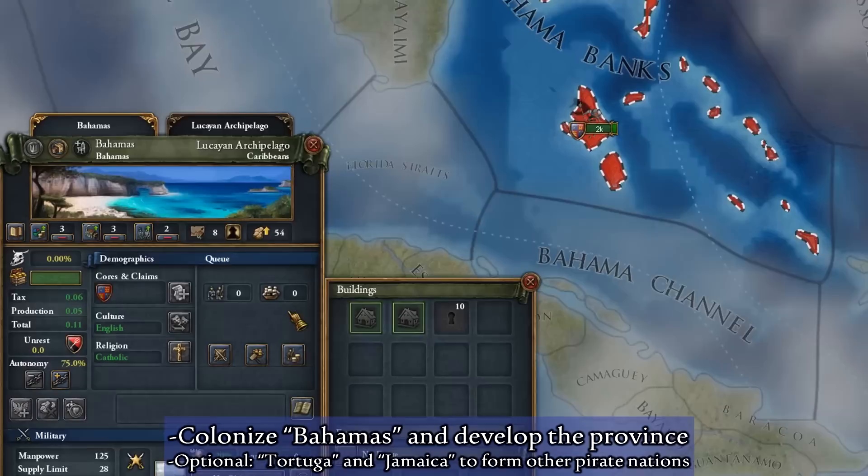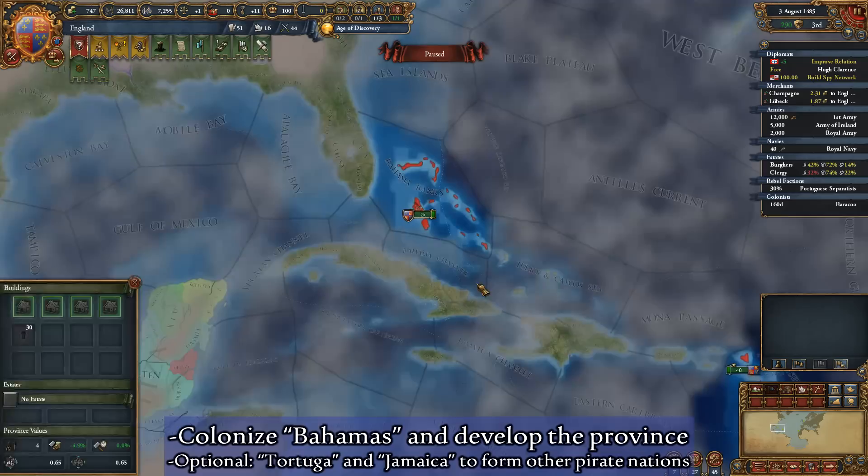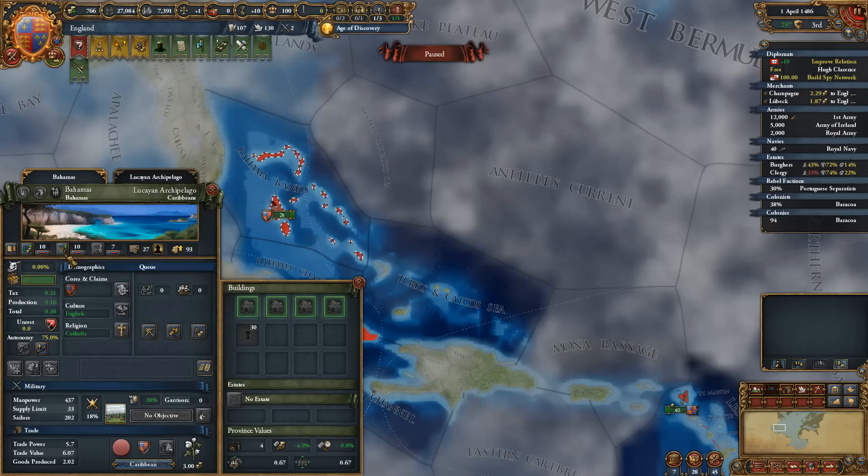Once the Bahamas or your pirate province of choice is colonized, dump all of your spare points into developing it. At this point, you can either skip ahead and form your pirate republic immediately, or you can choose to wait and develop your future capital's province even more extensively. Once your technology is up to date and you're ready to form your pirate republic of choice, it is time for us to move on to the next section of our guide.